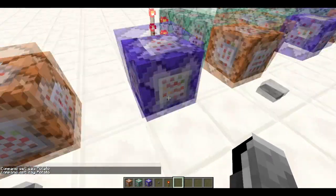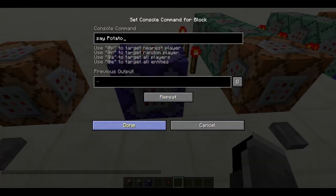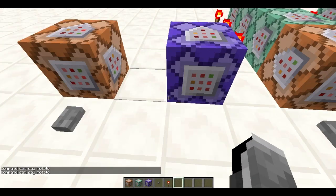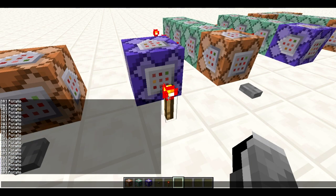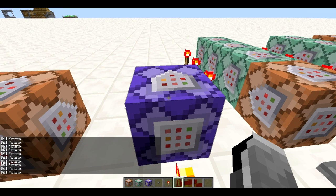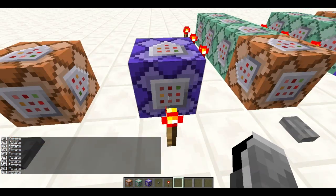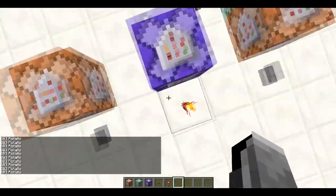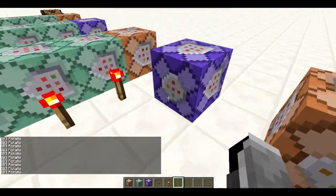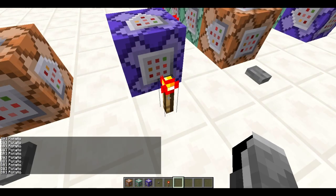You might also have noticed there are two other command blocks with different colors because they do different things. This one has the same command but does something really cool - it spams basically and just immediately goes away. This is a repeating command block, which is basically a clock. We don't need clocks anymore because we've got this. It constantly repeats as long as it's powered.